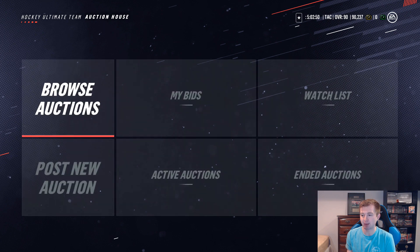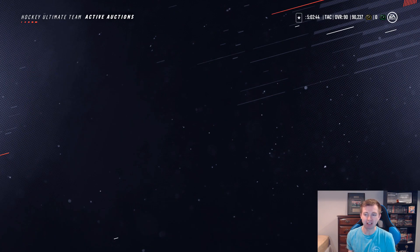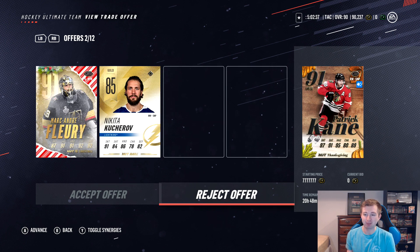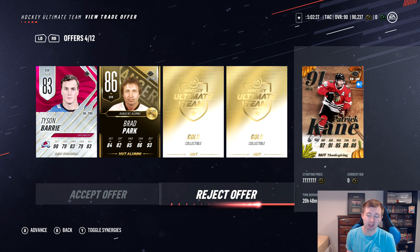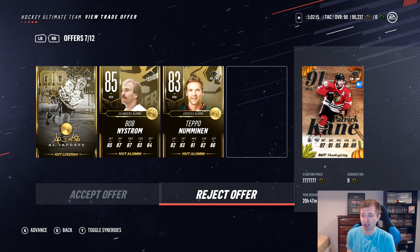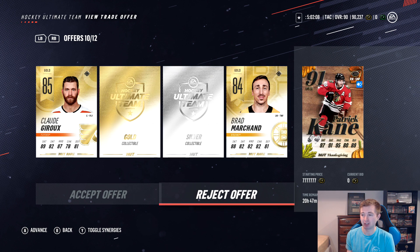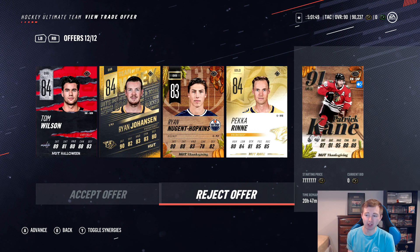Next here, we have the Thanksgiving Patrick Kane — 76 trade offers total. Ekman Larson with three gold collectibles right off the bat. Christmas Flurry, same rating, with a Kucherov. Giroux, a couple alumni and Tavares. Evo Berry — tough to judge how much Evos are worth. Park and a couple collectibles, Peterson, Jones, Dubois, and a 69. Christmas Flurry with Kane in 88. Legend Iafredi and a couple alumni. Taze, Dabrinkat, Kopitar, and Larmer. Another Christmas Flurry, Giroux, a couple collectibles, Marchand. Alumni Richard — at least I assume it's Richard and not Richard. And then Wilson, Johansen, Nuge, and Rinne. Some pretty good offers, but the Thanksgiving Kane's worth quite a bit.